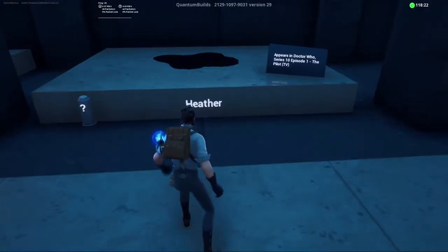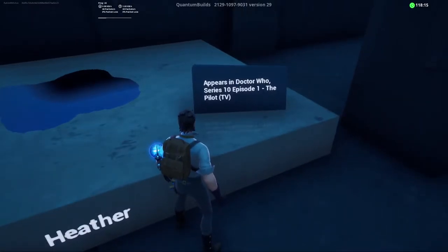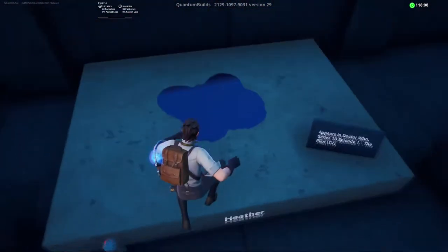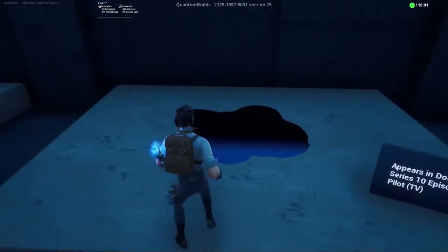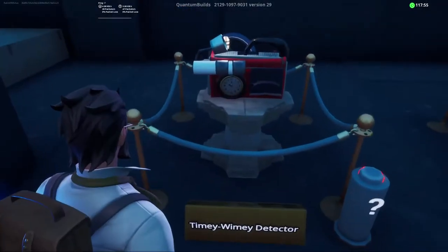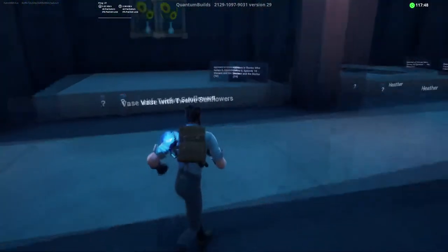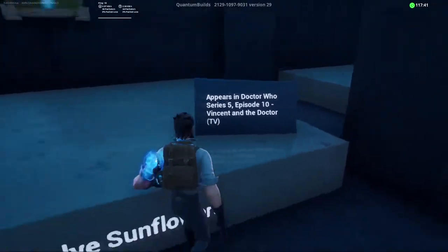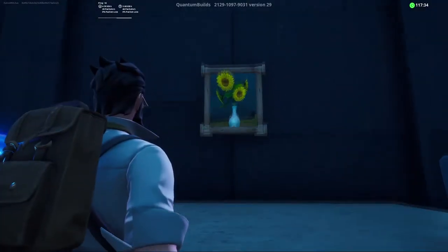We've got Heather — appears in Doctor Who Series 10 Episode 1. Oh, it's the Water Woman! So this is kind of a joke because there's a puddle monster in that episode — this is her puddle form. We have the timey-wimey detector from Blink — very cool. And we have Rory with his sword from his time as the Last Centurion — very neat. We've got a Vase with 12 Sunflowers from the Vincent and the Doctor episode — it's a Vincent Van Gogh painting. Very nice.